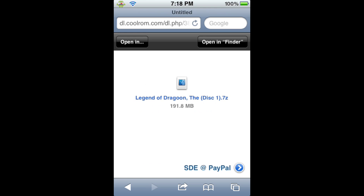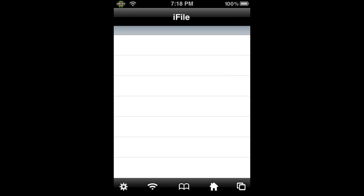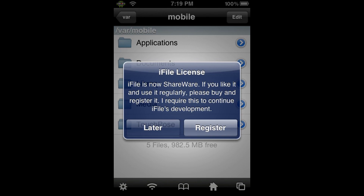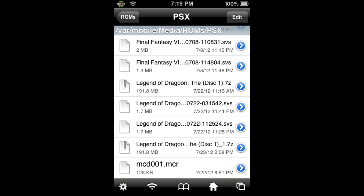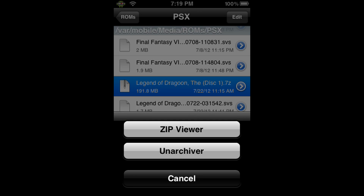It's going to copy the file into that directory. Then we're going to go home and into iFile. When you open iFile, it looks just like Finder, so you're going to go from VAR Mobile to Media, ROMs, PSX. Scroll down and as you can see, the Legend of Dragoon is there. You're going to click on that, then click on Zip Viewer.